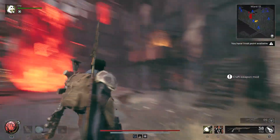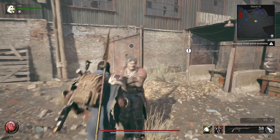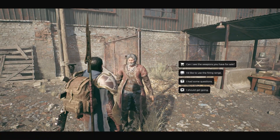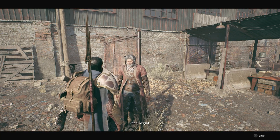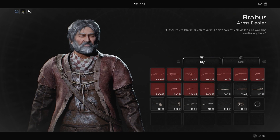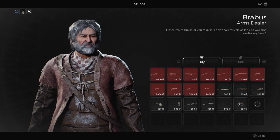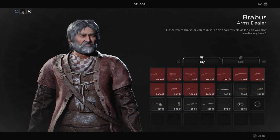First off, talk to the dude by the gun range — he sells a metal, it's down in the corner. It's a crafting material that unlocks the Hunter class when you spend about a thousand scrap. I'm mentioning this because you might only be able to get one right now, and there are three you can get here, so buy only one if you don't have a lot of scrap.